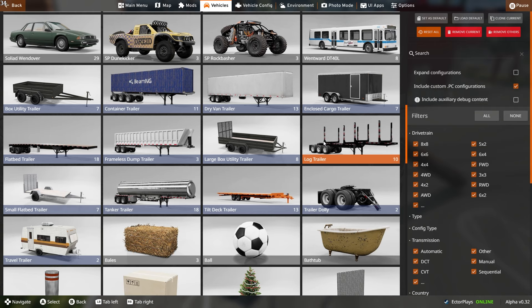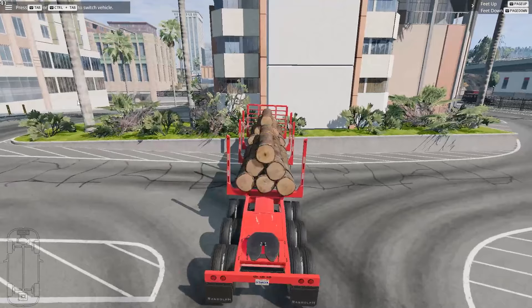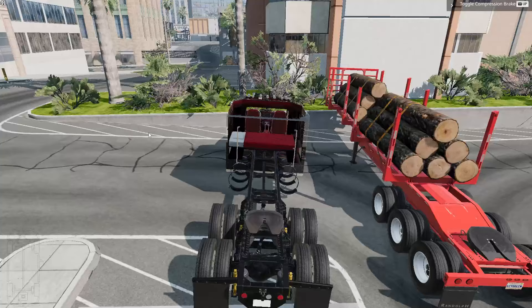Moving on from the T-series, there are definitely a few other things too — don't worry, I'm gonna get to the Ibishu BX last. Looking at the log trailers — wow, there are a lot of options here. With the headache rack we discovered that is a must-have. You can get the 40-footer, the 27-footer with the regular trailer, and the extended where you can daisy chain them. With the straps — look, you can just remove it. There's definitely something cooking in the oven for BeamNG.